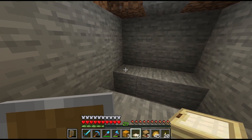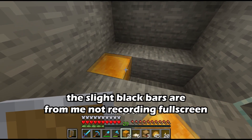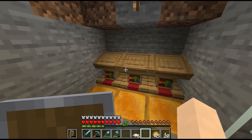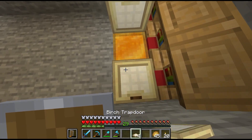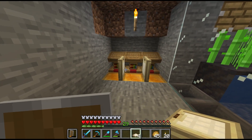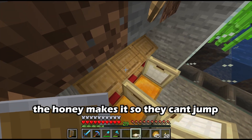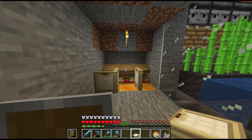I think the simplest way to do this is we'll have three on each side, honey underneath, with their lecterns behind them. We'll have these slots, push them in here, place a trapdoor in front, and then they'll be locked in. Let's go get some villagers.